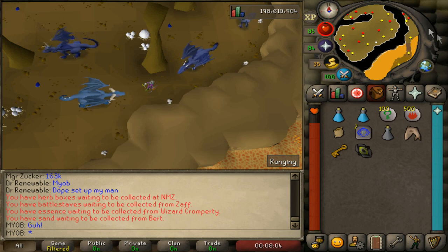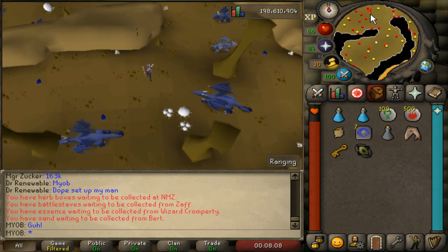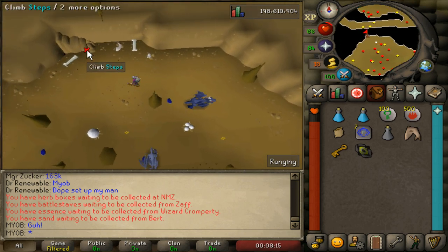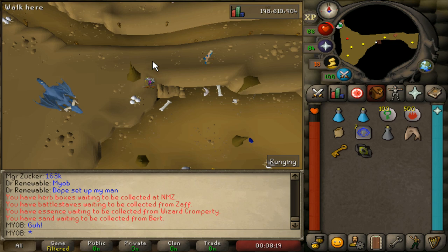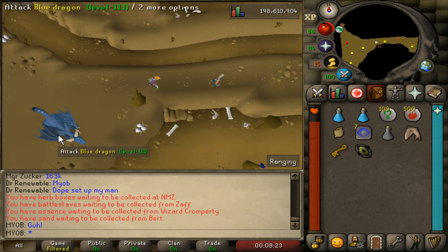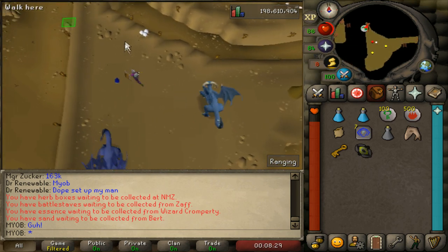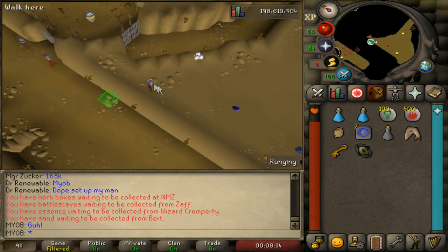I'll now show you the safe spots in the slayer-only room. Run north into the northern room and go up the steps — you must be on a slayer task to climb them. There are two safe spots in this room: one on the eastern side in a tunnel they can't access, and one in the northwestern part of the room just west of the rock slide where they won't be able to attack you.